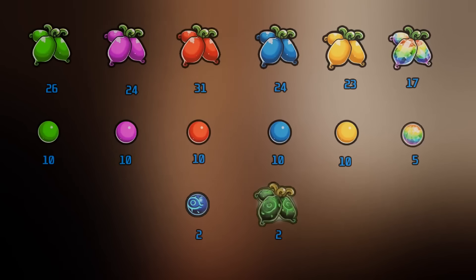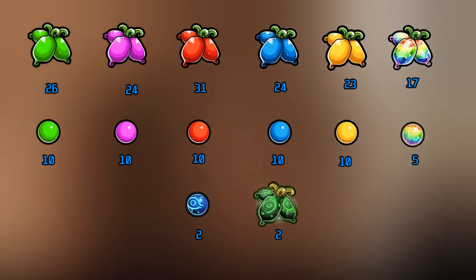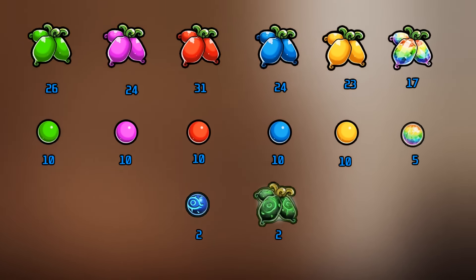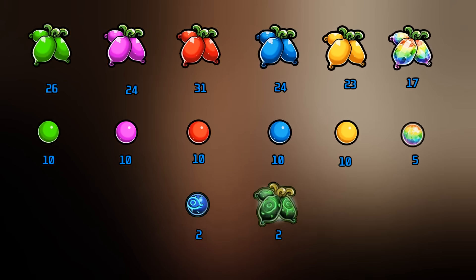Those are all of the super rare gacha units with a true form. To get every single super rare true form, you will need 26 green catfruit, 24 purple catfruit, 31 red catfruit, 24 blue catfruit, 23 yellow catfruit, 17 epic catfruit, 2 relic catfruit, 2 Aku seeds, 10 each of green, purple, red, blue, and yellow seeds, as well as 5 epic seeds.